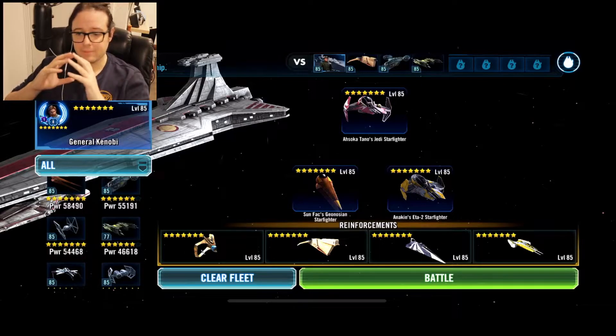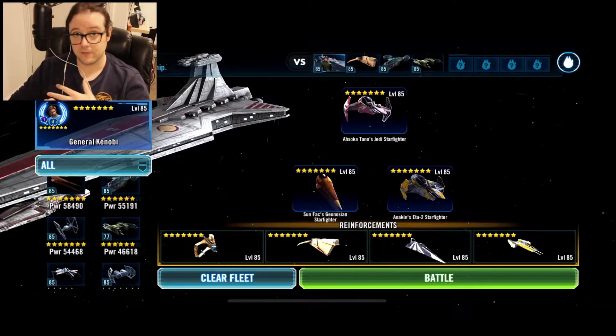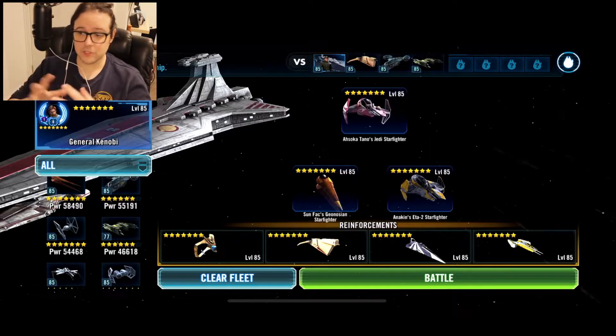Pull the lineup up: you want your 7-star Negotiator, you want your Ahsoka, your Anakin, and your Sun Fac in the front three. For reinforcements, the only one that really matters is Plo Koon, but I would recommend the rest being Galactic Republic. And that's it — let's crack right into it.